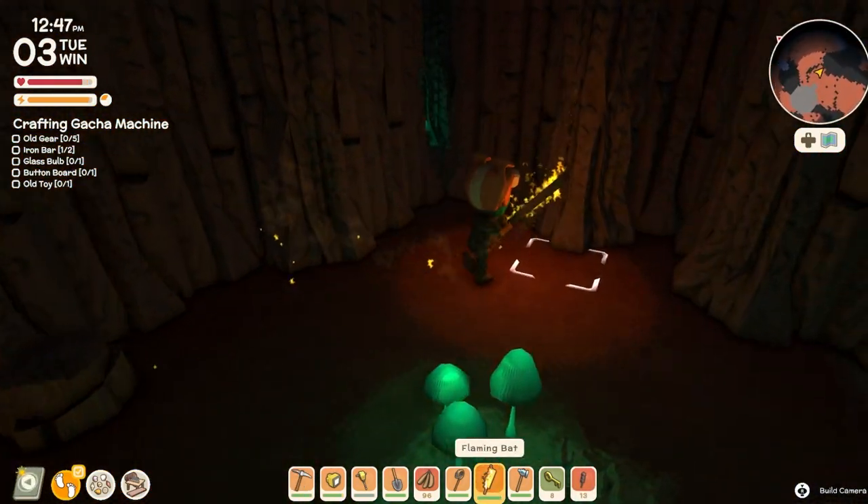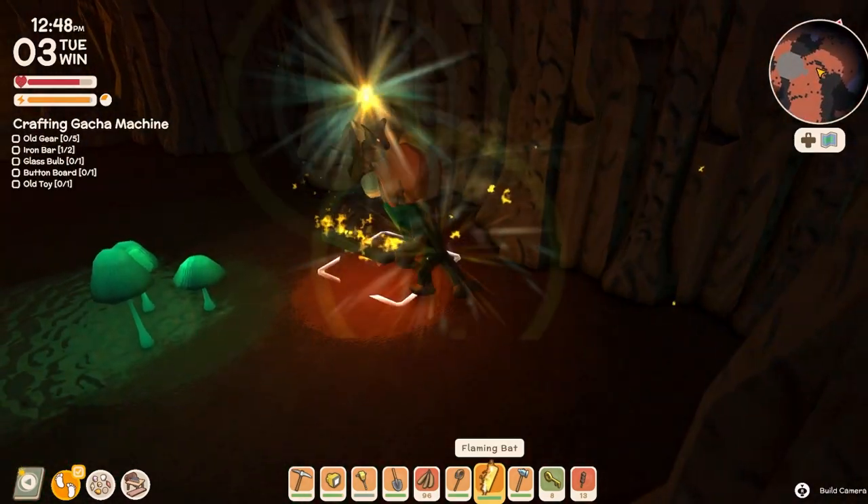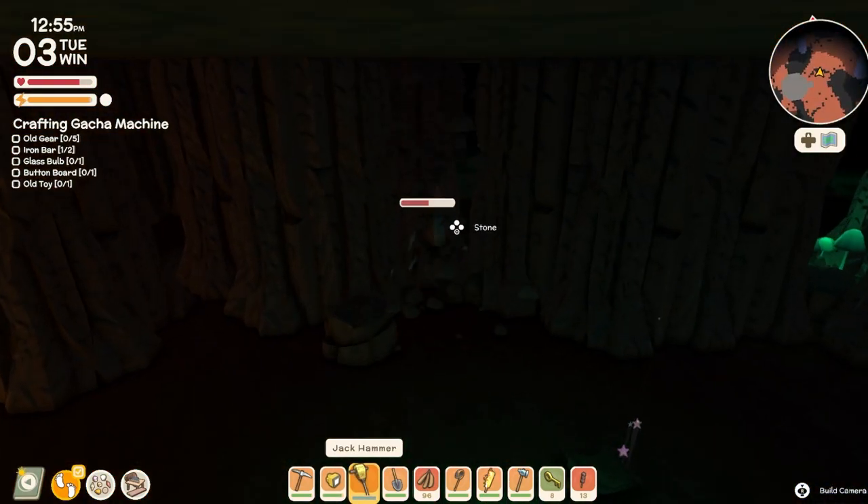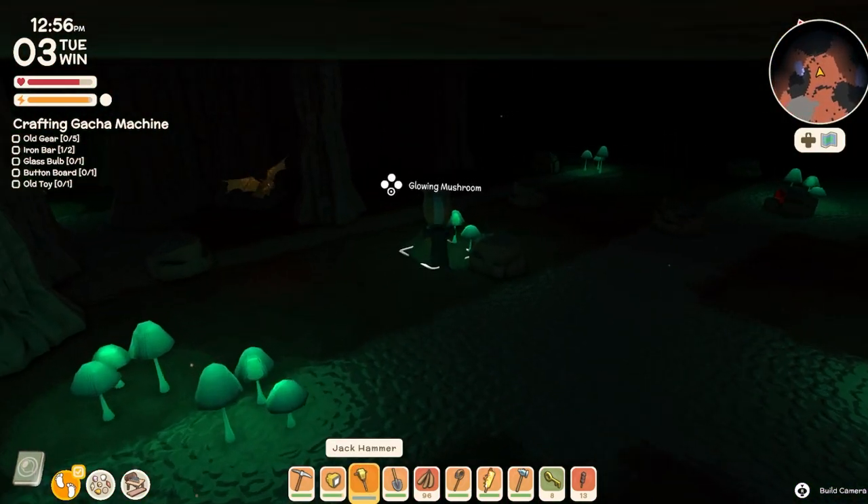A quick way to make a lot of money is to use these keys to access these rooms, get into these chests, and then bulldoze your way through these pathways.